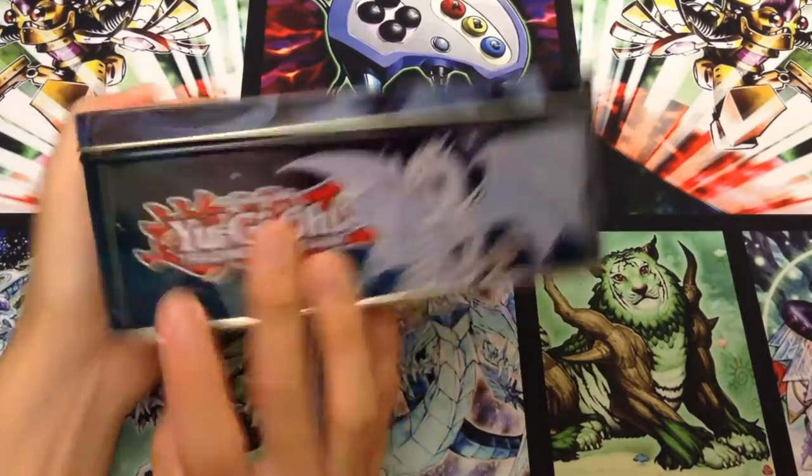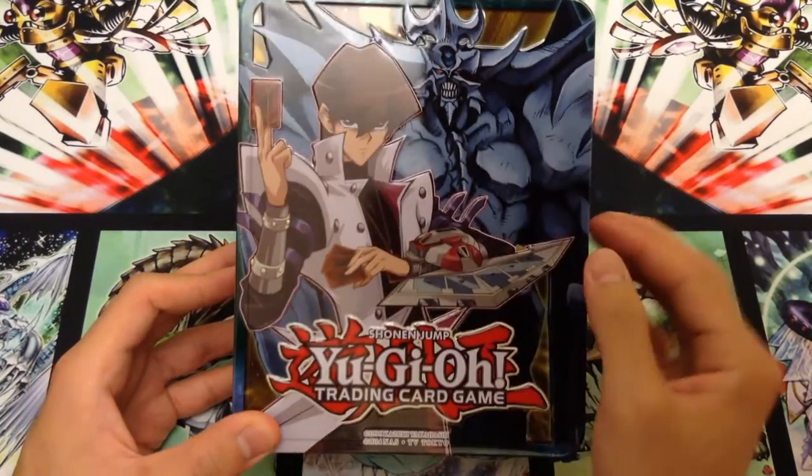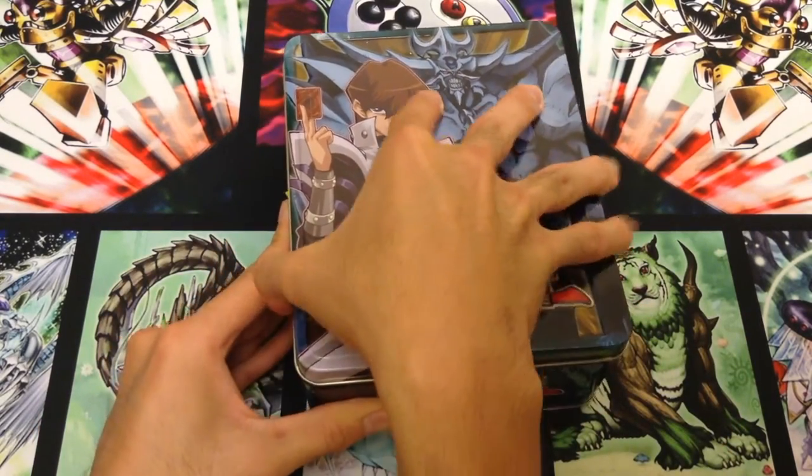The tin has Spirit Dragon on either side, so that's pretty cool. And then the parts of Obelisk that would be foil, like his eyes, are actually foil on the tin, which is pretty cool. Actually, I guess it's just the eyes, not the gem on his forehead.